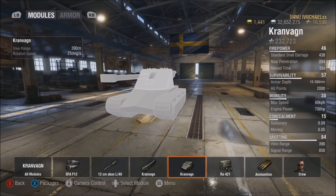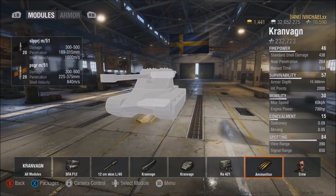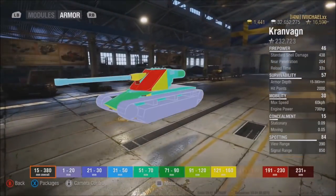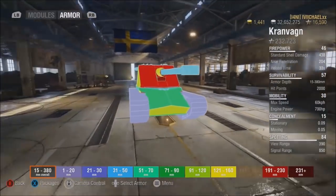So 30 degrees of rotation, which actually makes this thing turn a lot better than the Emil, but it has poor ground resistance. 390 meters of view range, not so hot. Signal range 850 meters, which is actually really high for these. Ammunition: APCR standard at 252 penetration for 400 alpha, heat for 300 penetration for 400 alpha, and HE with 660 pen and 515 possible damage.